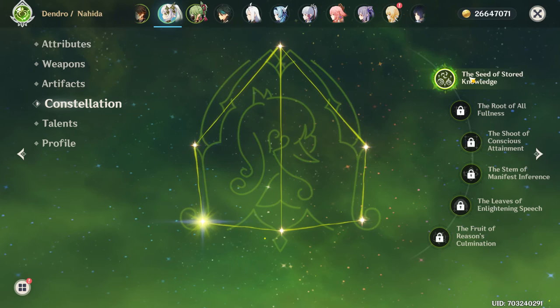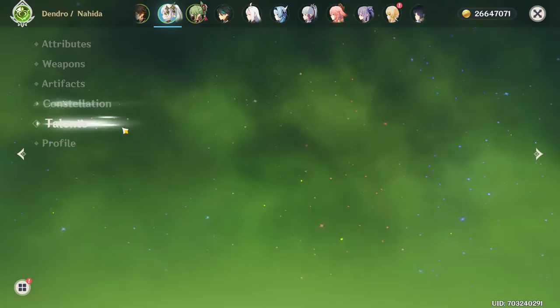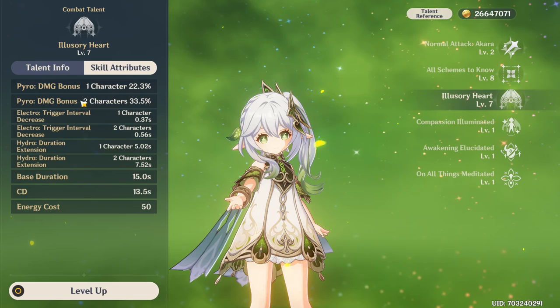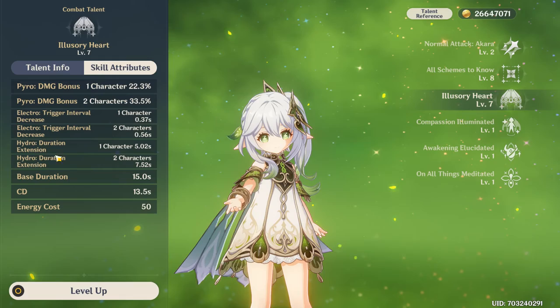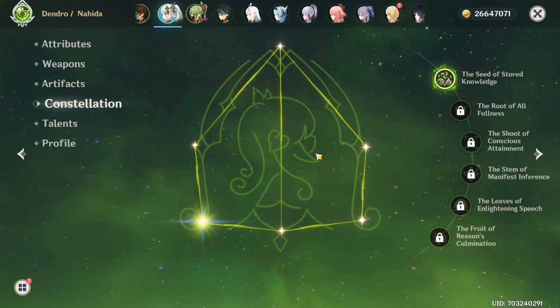Constellation 1 allows Nahida to always receive the maximum buff tier from the Shrine of Maya — so with just one Pyro, Electro, or Hydro character, you get the highest possible buff, instead of needing two. This significantly increases her damage output.